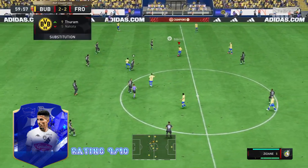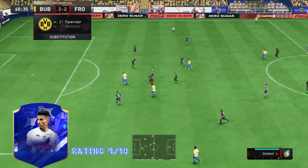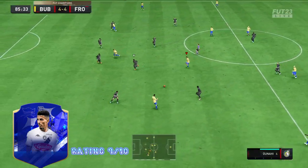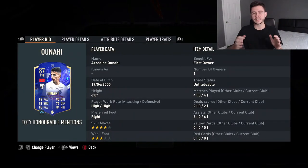Overall, it's a free card that's really fun to use, and if you don't end up liking him you can always use him in an SBC as fodder. By completing him you're also getting the likes of Emiliano Martinez Team of the Year honorable mention and Ritsu Doan Team of the Year honorable mention — so it's a win-win situation.